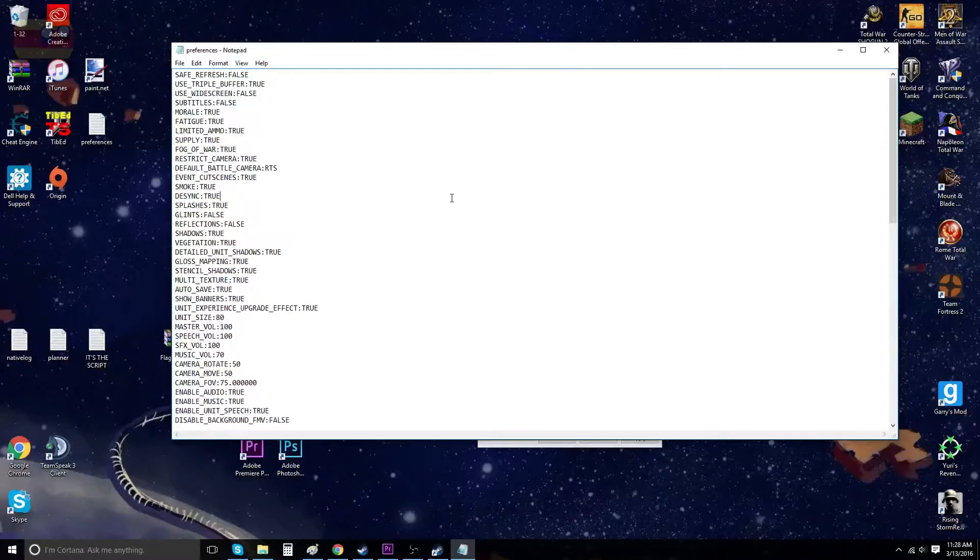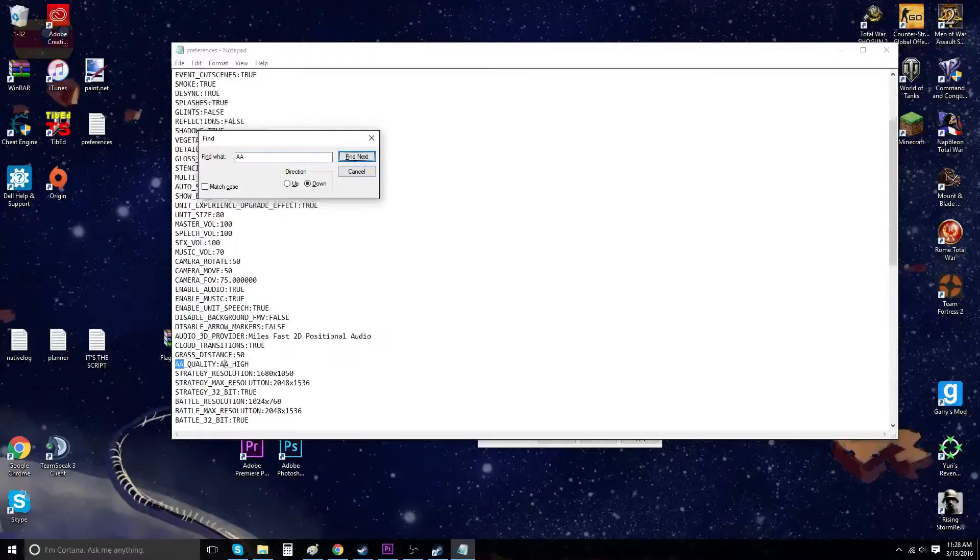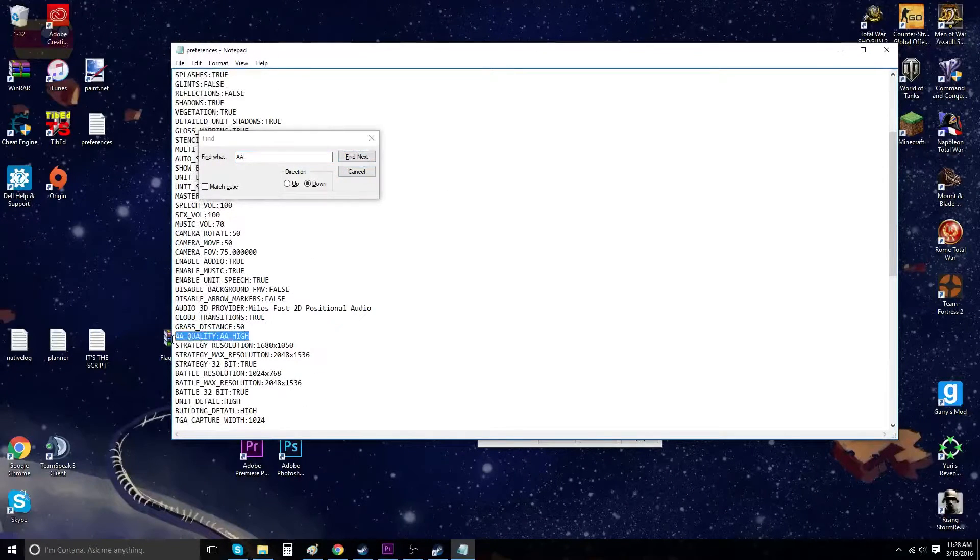Next, we're gonna find something called AA. To do this efficiently, press Ctrl+F and type AA in all caps, then find the line that says something like 'X' and look for this line right here. For some people it may say 'low', but for me it says 'high'. Just highlight 'low' or 'high' on that line and switch it with 'off', and that's literally it.